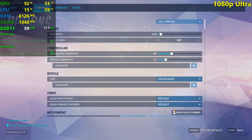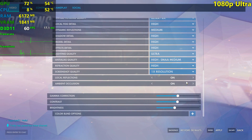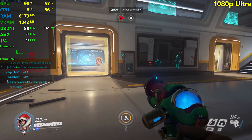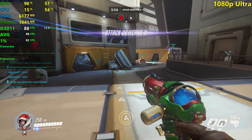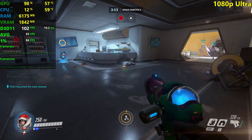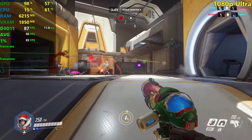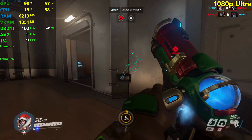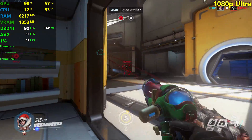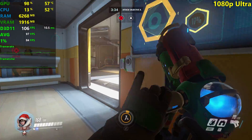So here we are on another map now, playing at 1080p ultra settings. At this point I actually expected the 1050 Ti to not perform very well — maybe 60 to 70 FPS on average — but it seems like I was completely off. This GPU is performing way over my expectations, which is obviously a very good thing because usually I think the 1050 Ti isn't that good. But it is doing very well here in Overwatch.